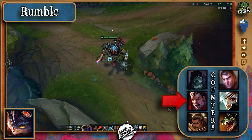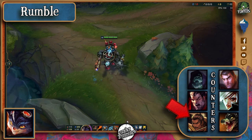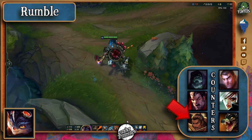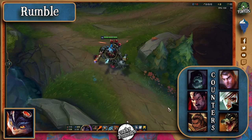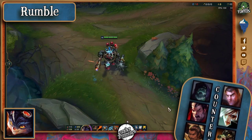Darius can win trades, and if he manages to pick him with his E, then it's bye-bye baby. Xin Zhao's burst and knock-up, as well as mobility to get out of his ultimate, makes him another great counter. Jayce for his long-range poke, Riven for her mobility, and Renekton for his general tankiness and damage make other good counters as well.